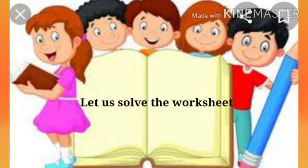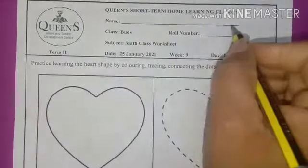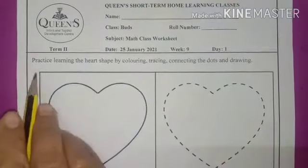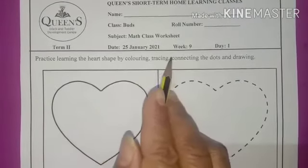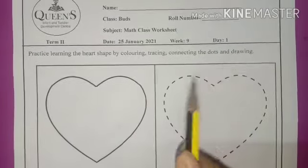Let us solve the worksheet. Write your name, class, and subject — math class worksheet. Now practice learning the heart shape by coloring, tracing, connecting the dots, and drawing.